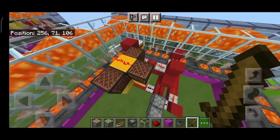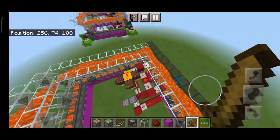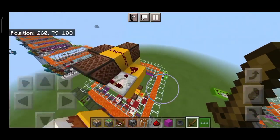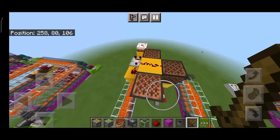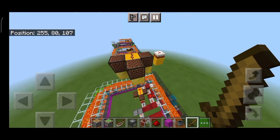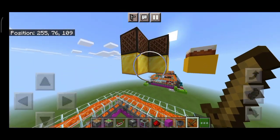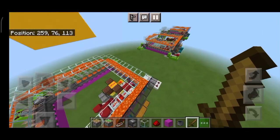Now we're going to add the ding machine. This is powered by a cake — you can take signal from a cake with a comparator. Put a solid block between them, then we have note blocks with solid blocks below them so they will make that ding ding noise.